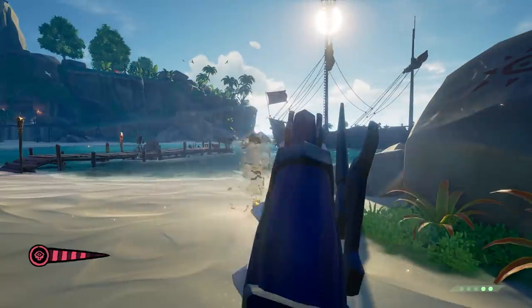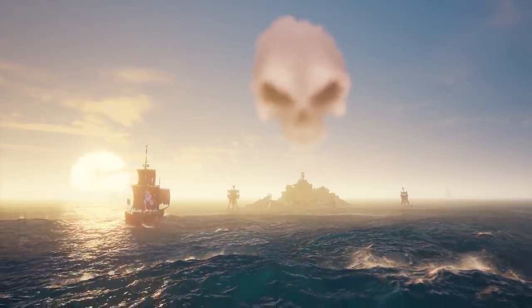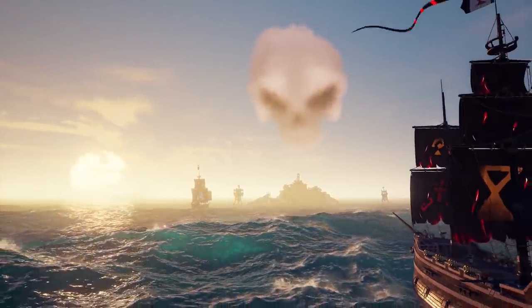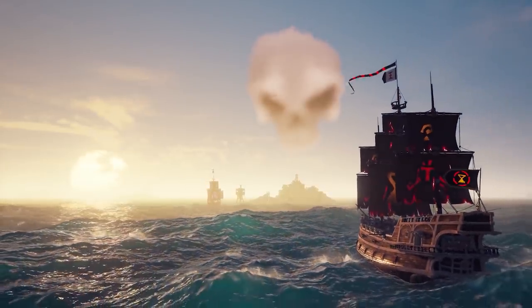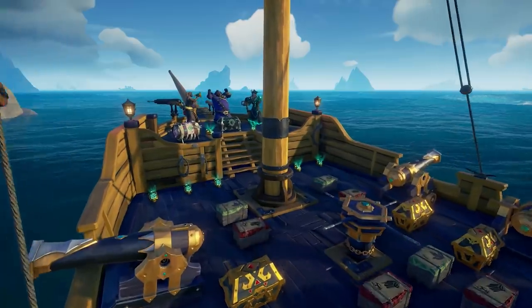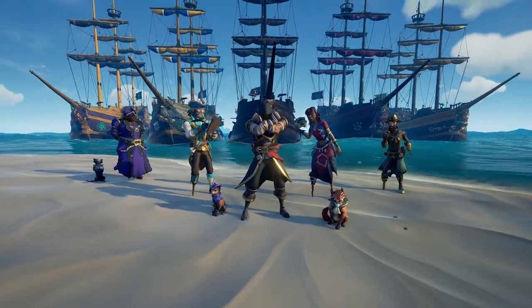Grade starts at 1 and maxes out at level 5. Leave the game, change emissaries, change ships, sink, or scuttle, and your emissary grade will reset back to grade 1. Hit grade 5 and you get a special repeatable voyage that will have lots of treasure.